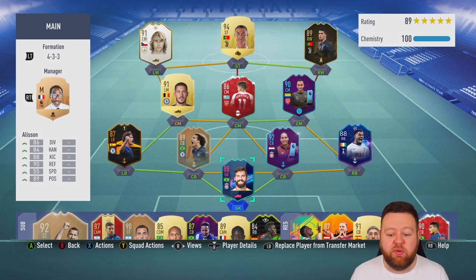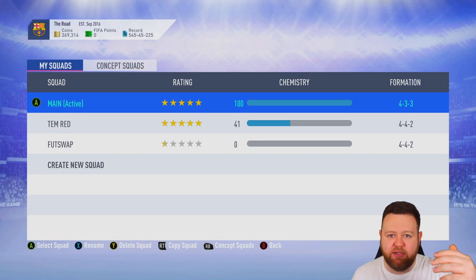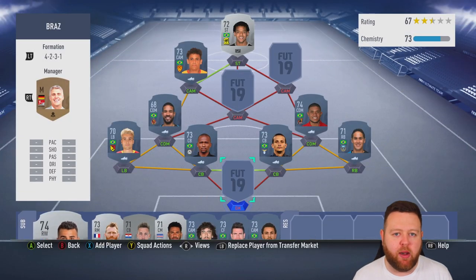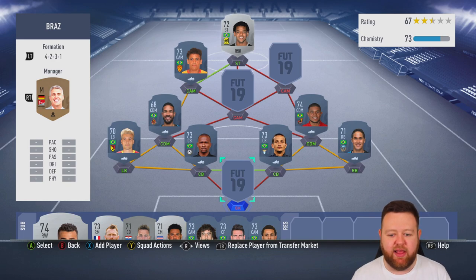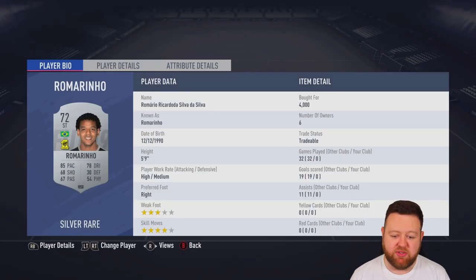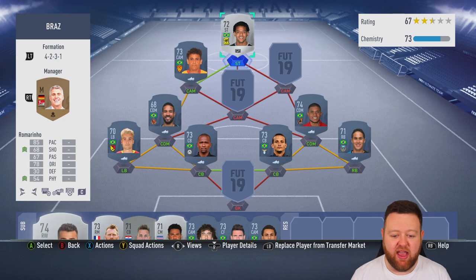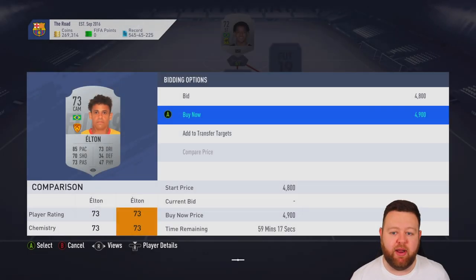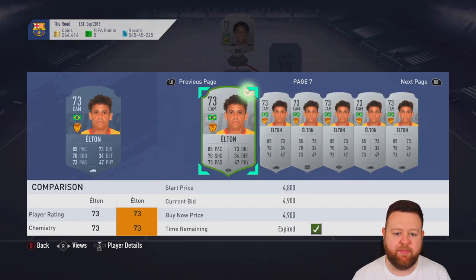Today we've got a couple of things to do. We need to finish off getting Ben Arfa, and by doing so we're building a Brazil silver team - a Brasilva squad. Then we're going to bring on a couple of French players to do two objectives at once. The Brazil squad is going to help us bring home Talisca Carnival Version, and we're literally one French objective away from getting Ben Arfa.